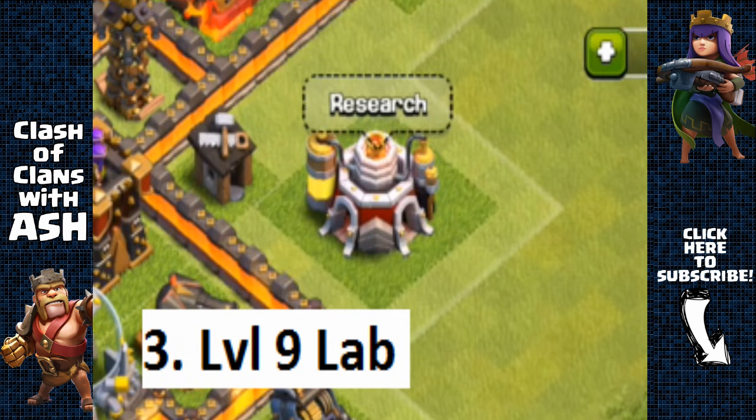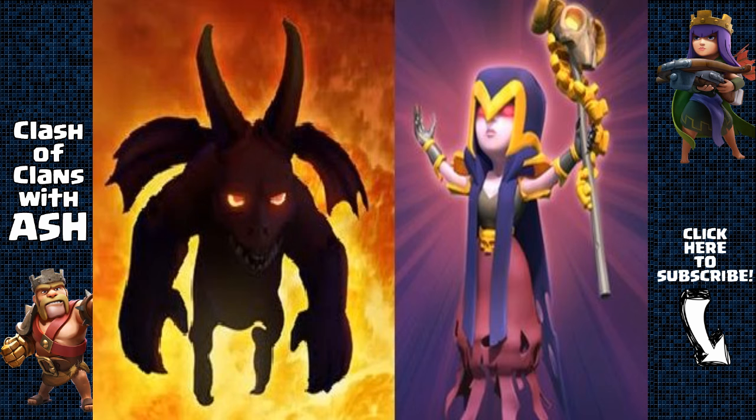Next, get that laboratory to level 9 as soon as possible. Before you upgrade your laboratory, make sure you start a troop upgrade first, because the lab will continue to upgrade that troop even if the lab itself is inactive. Supercell made this change a few months ago. Looking at the pattern of upgrades, I'd expect the laboratory upgrade to be around 7 days and cost around 7 million elixir. You also get 2 new troop levels with the level 9 laboratory: the level 3 Witch and the level 7 Minion.